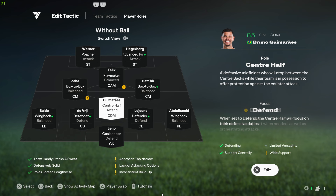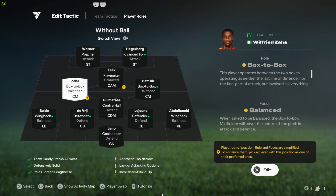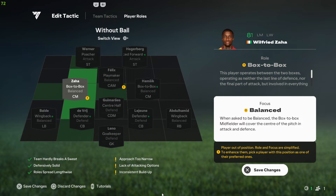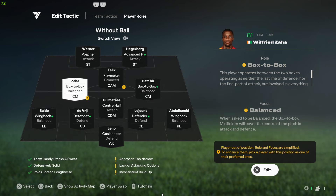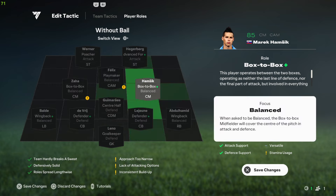We have two CMs in this formation. One of them should be set as a Winger — I'm using someone like Zaha who has good pace — as a box-to-box CM, because his AI is programmed to make runs from midfield. The second CM should also be box-to-box but on balanced focus, playing a bit more defensively as an actual CM. We don't want two wingers — one is a CM, the other should be a Winger.